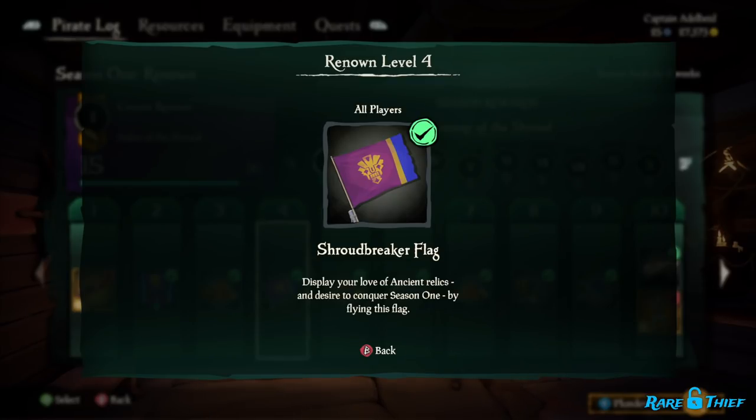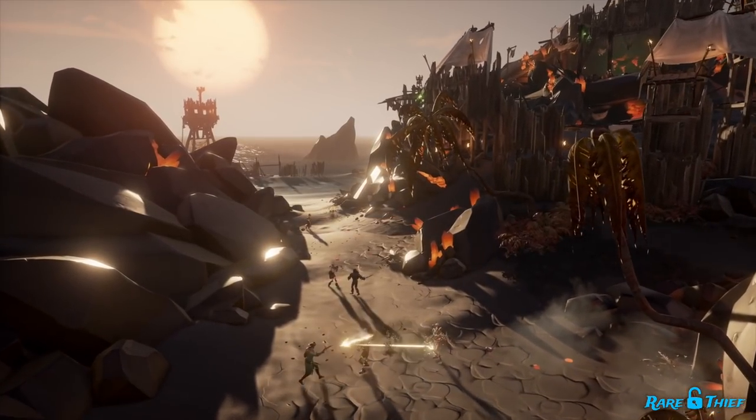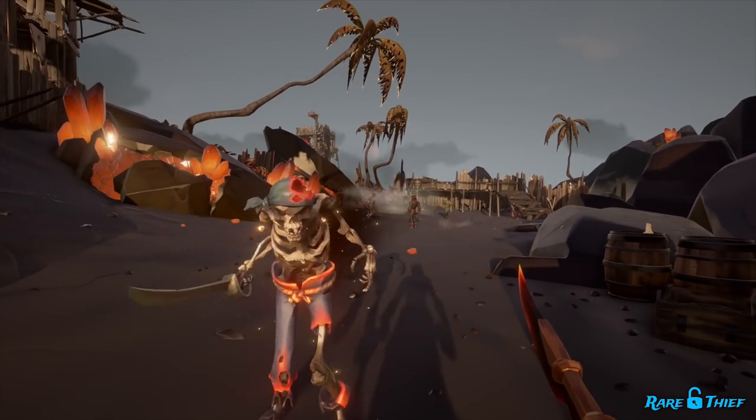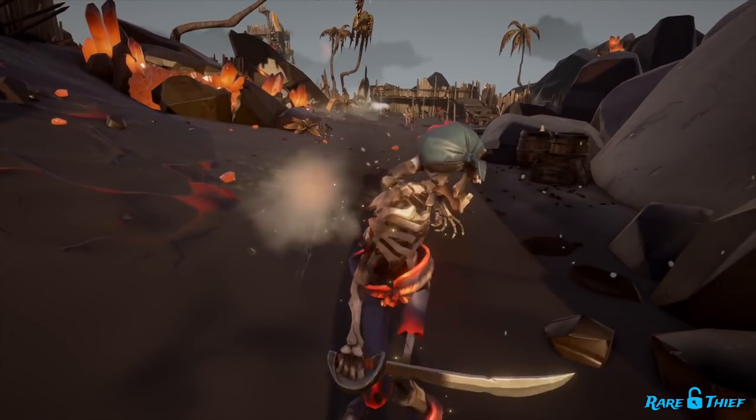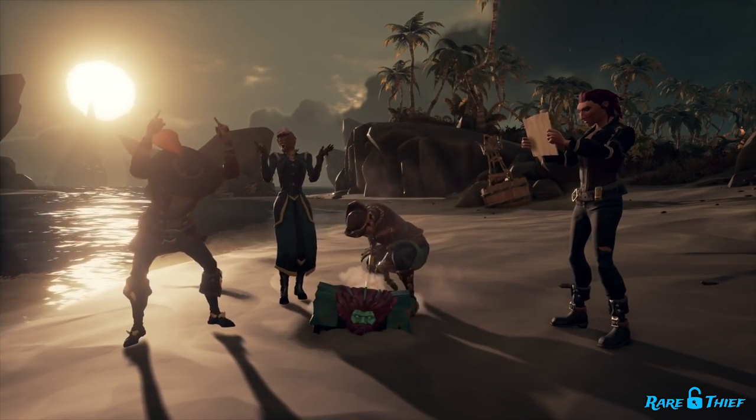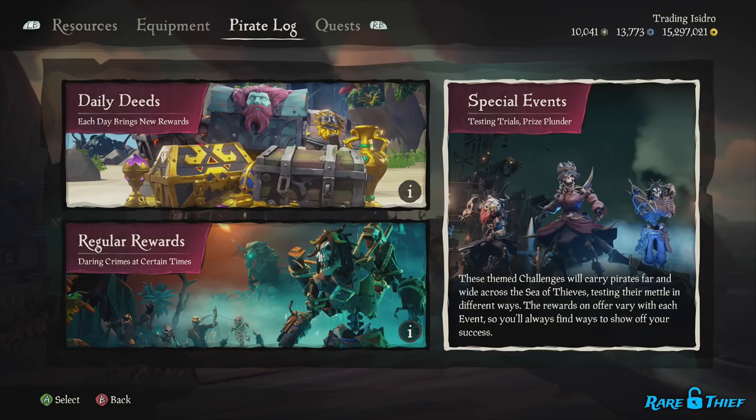The higher your renown, the more cosmetics, gold, doubloons, and ancient coins you will unlock. There are three main ways of earning renown and raising your renown level: completing repeatable renown actions, completing one-time deeds and trials, and completing special events.